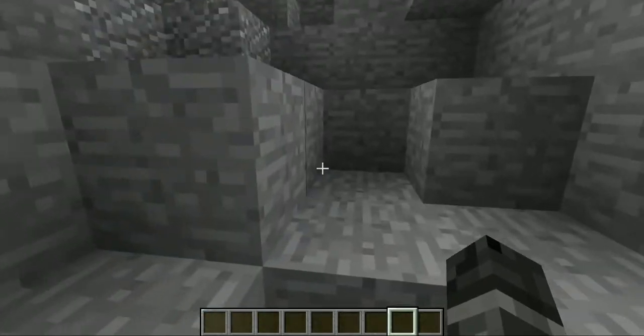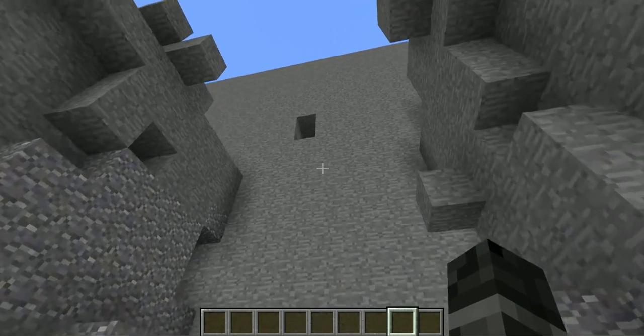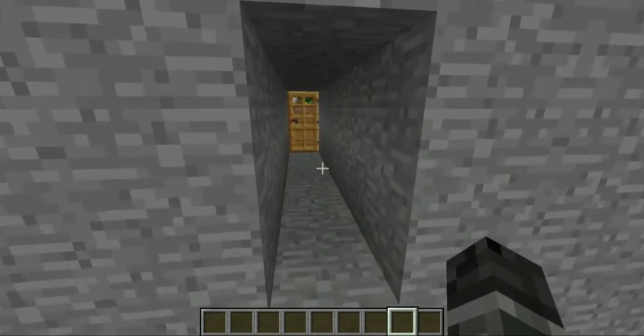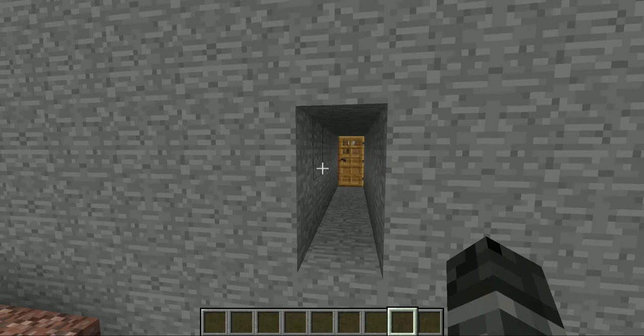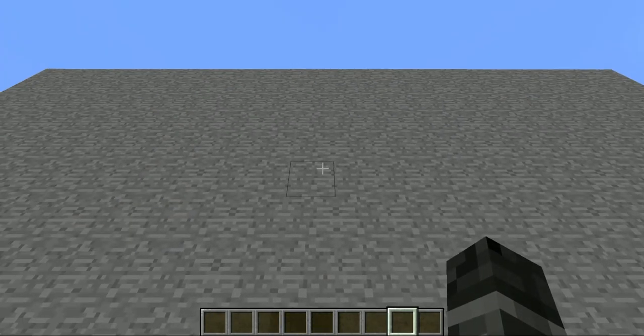So you're just going along in Minecraft, down your ravine and caves and things, until you come along this entirely huge, amazing base that you're just sure is filled with goodies. But as you can see, the outside wall is seven or eight blocks thick. How do you break through a wall as formidable as this?